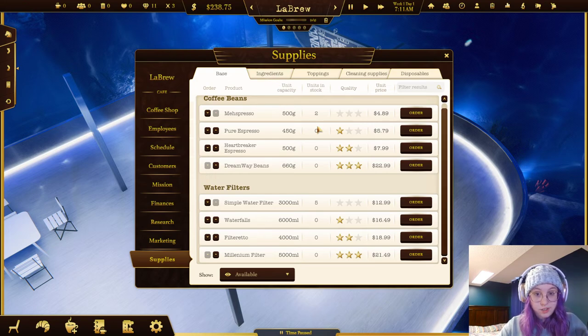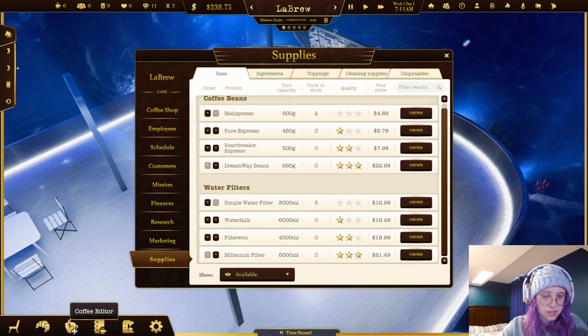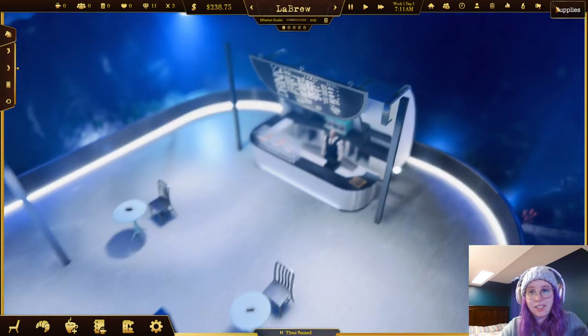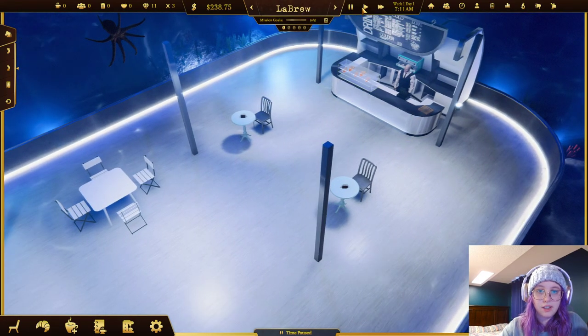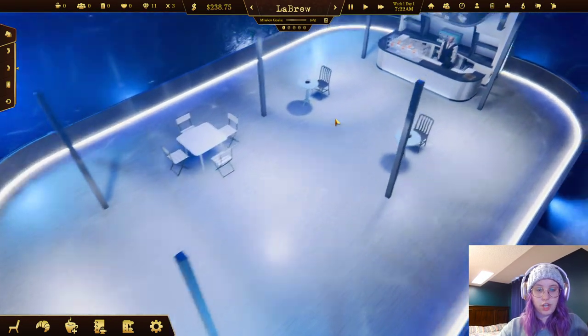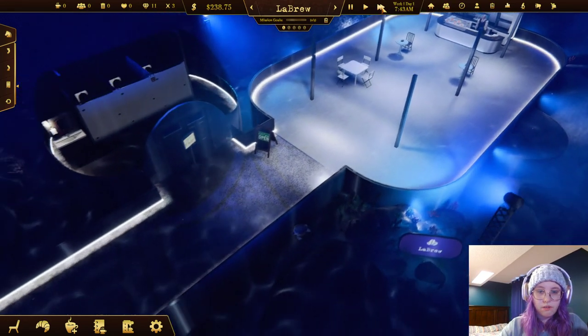For supplies, the game automatically gives you no-star products, but if you have higher quality products I think you can charge more - the game might automatically raise the coffee price. Sell three coffees to get ten style points - so I just need to sell three coffees. Our style points went up because of the chairs and tables we added. I usually play tycoon games on fast forward.